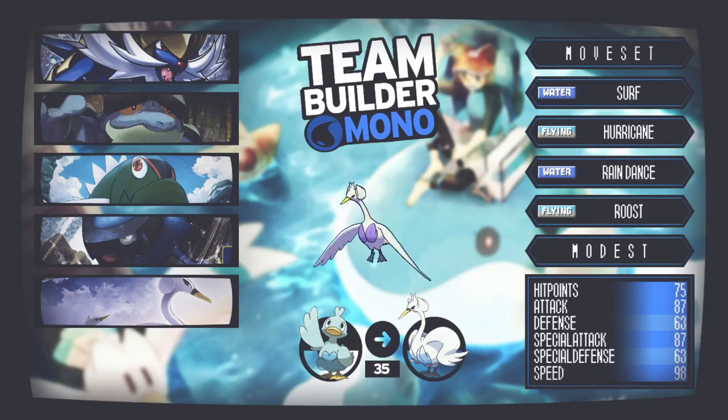Pokemon number five is Swanna. A lot of people overlook it due to the Water/Flying typing and the common Electric weakness, but on a mono water team it really fits the bill. The moveset is Surf, Hurricane, Rain Dance, and Roost. We have a second Rain Dance user in case Seismitoad hasn't set it up — Rain boosts Surf's power and makes Hurricane 100% accurate. Roost is there because Ice Beam was post-game and had to be cut, but Roost also removes the Flying typing temporarily, so an incoming Rock move will be taken much better before you hit back with a rain-boosted Surf.